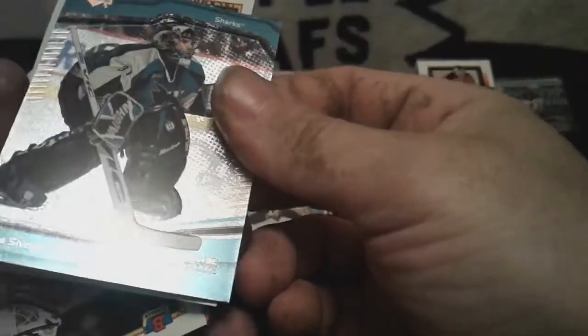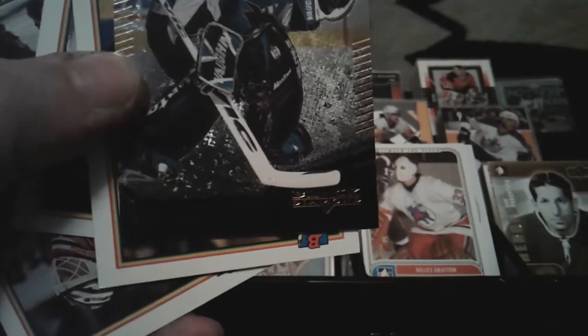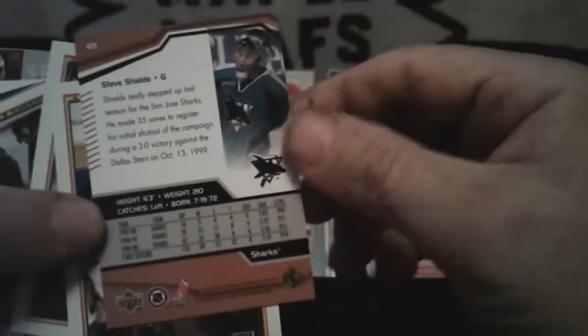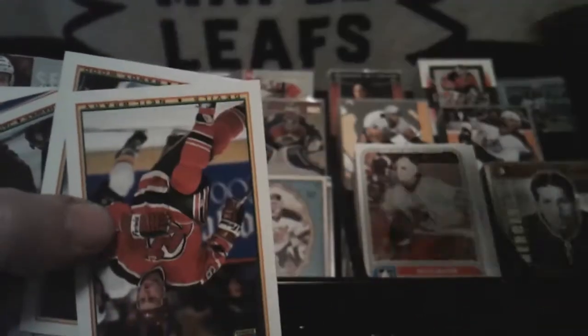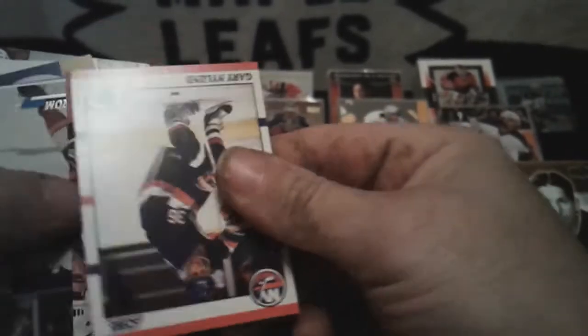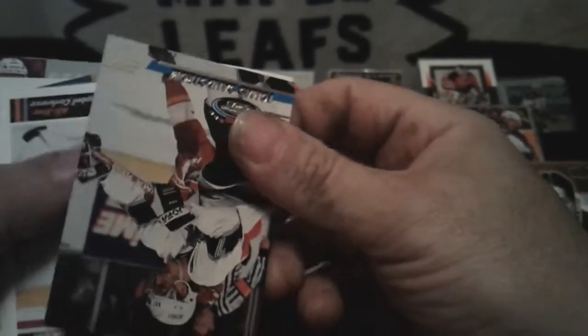Black Diamond — that looks blue instead of black. Looks like it's in good condition. Steve Shields — okay, garbage cards. Oh Leaf — Gary Sutter. Too bad it's Leaf. Be good if it was OPG or Stadium Club. Thomas Sandstrom.